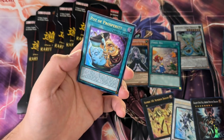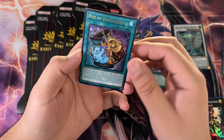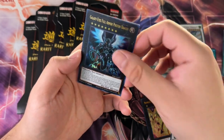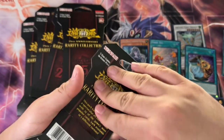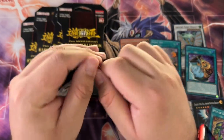It's interesting because the Ultra Rare of Pot of Prosperity is pretty cheap compared to the Super Rare — I think the Super Rare is like twice as much as the Ultra Rare. Then we got another Full Armor Dragon and another Pot of Desires. Come on, we need at least one pack that has a banger, and that banger has to be a Quarter Century Rare.